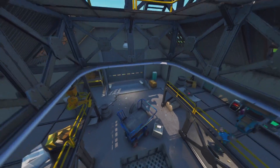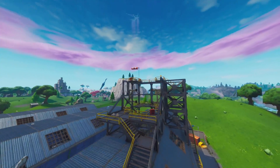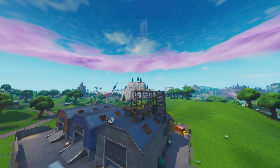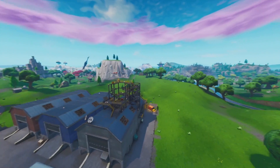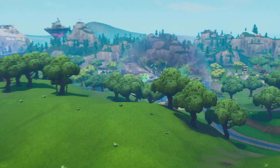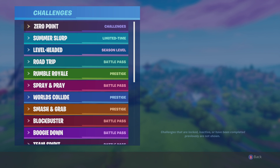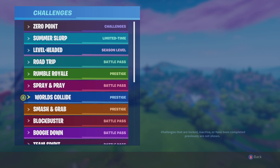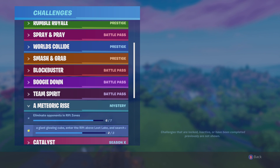The upcoming event is going to be absolutely insane. They've even mentioned key locations in the challenges — they mentioned the meteor, the cube, and the rift slash orb at Loot Lake. The challenge is called the Meteoric Rise, and at the very bottom you can see the rift above Loot Lake, the giant cube, and the landing pod within the meteor.